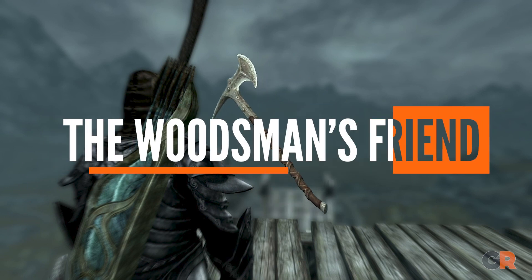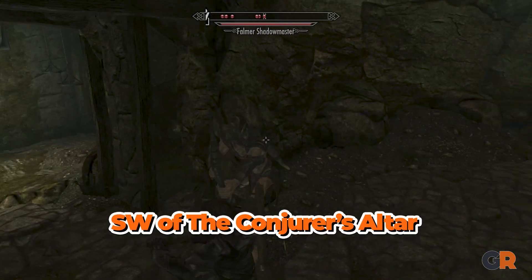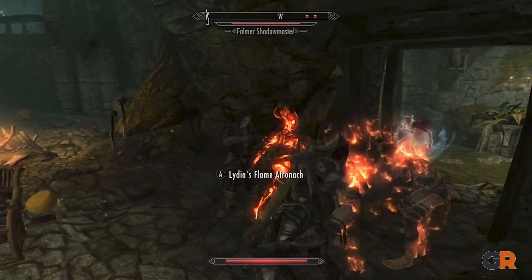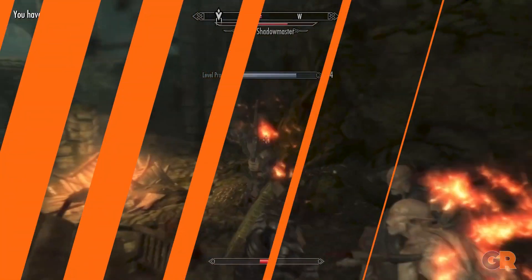Next, we have the Woodsman's Friend. This axe is easy to miss as it's laying with its owner southwest of the Conjurer's Altar. Despite boasting a strong attack stat, the weapon takes too long to hit enemies, unfortunately making it a bit of an impractical axe to use in combat.